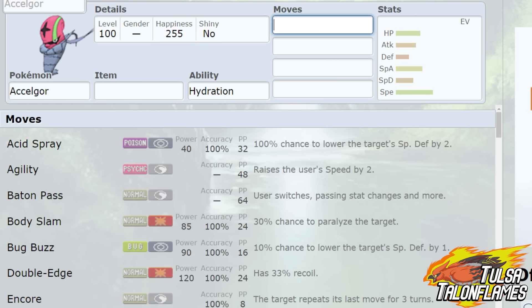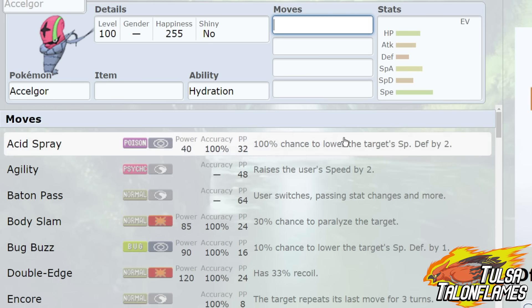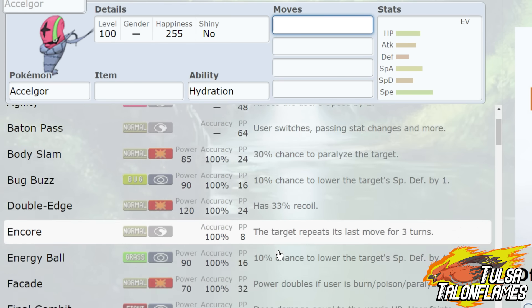Moving on to the next mon picked up in the RU tier, we have Exelgor. Exelgor is a very fast little guy who has access to Sticky Hold, Unburden, and Hydration — I personally like Sticky Hold and Unburden. Taking a look at the coverage, you can drop the target's special defense by two stages with Acid Spray, and it has Agility plus Baton Pass if you want to pass off that plus-two speed. Bug Buzz for STAB and coverage, and a really super fast Encore.